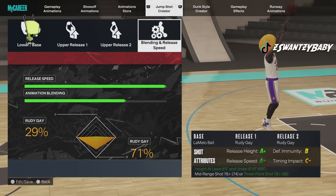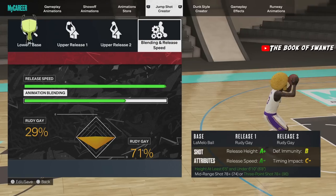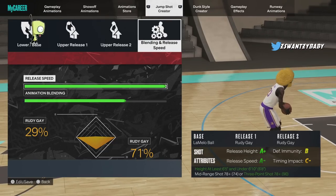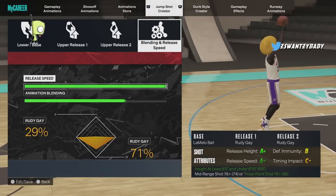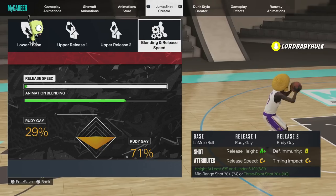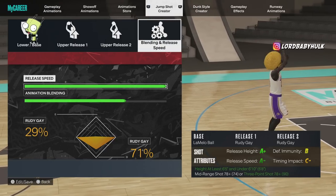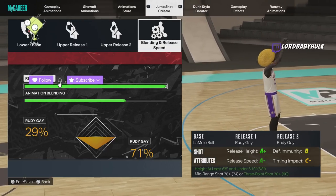If you don't like the Robertson releases, you can use Rudy Gay on this LaMelo — it's not gonna be as fast, but the slower your jump shot, the easier it is to hit. People leave you wide open, so you could literally have a jump shot on 50 speed and still get greens. Your green window is gonna be so big. Speed doesn't matter — you really need to find a jump shot you can consistently hit.